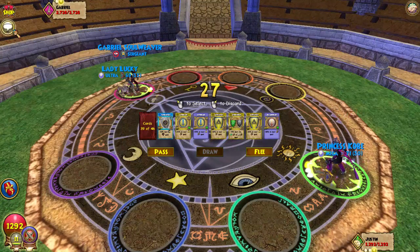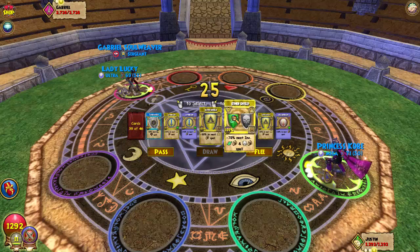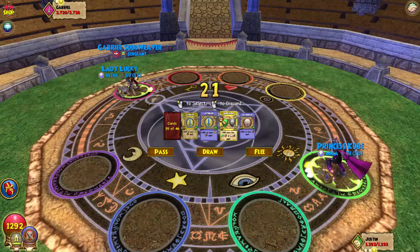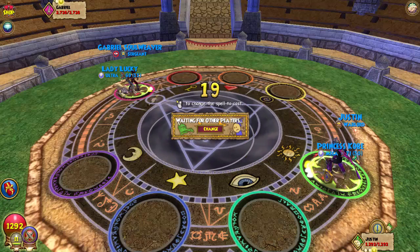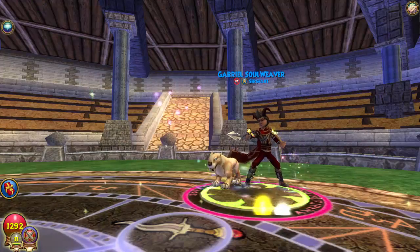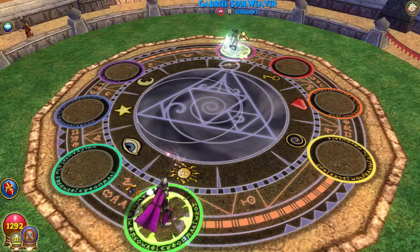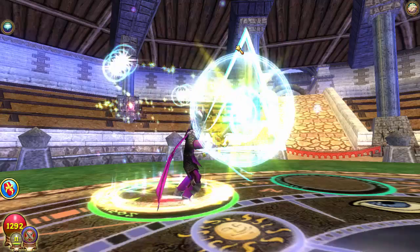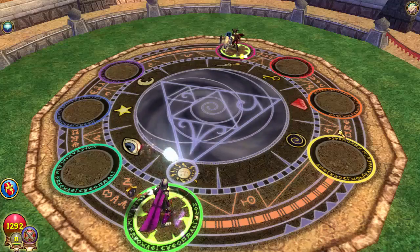We're facing someone with 2800 or 2700 health — completely ridiculous but that's how PvP works. Let's just go for the blade stack until we can kill. Hopefully we can get 9 pips and a few death shields on before they kill us. They're a sergeant so they know slightly what they're doing, but first turn they're sitting with miss shields — who does that? It's a little bit lame.